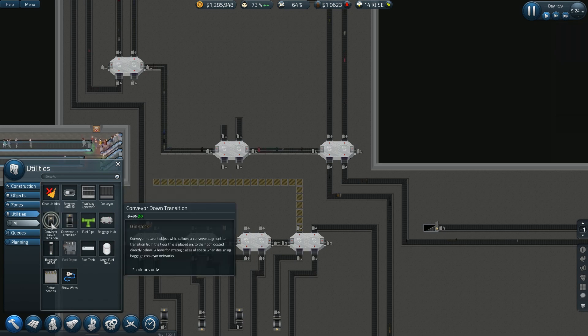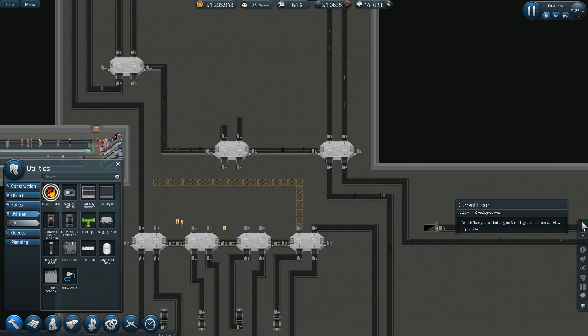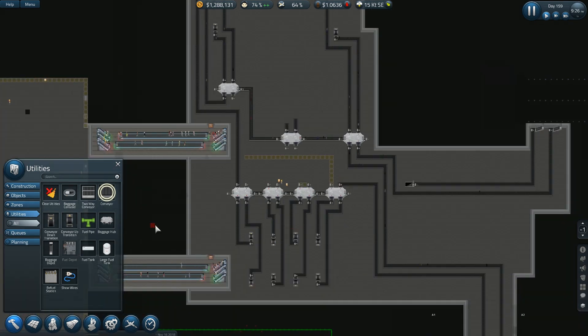I need a conveyor down but I've got the conveyor in the way here, so I have to clear it back a ways. Then I can build it. In the meantime I have an incomplete baggage connection there, which stinks. I think I have to go out two spaces and then put it in — I really don't want to try squeezing it. I'm going to have to leave these two hubs here even when I expand, or move my baggage carousels out.